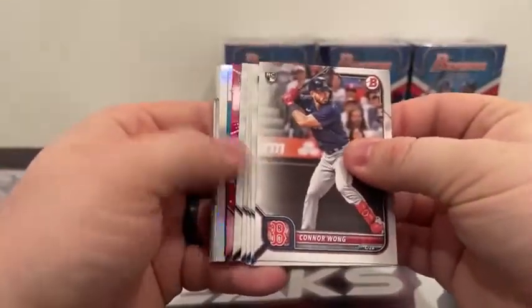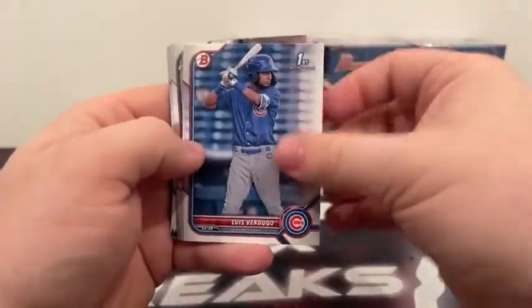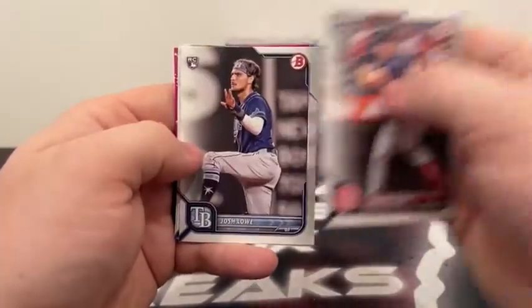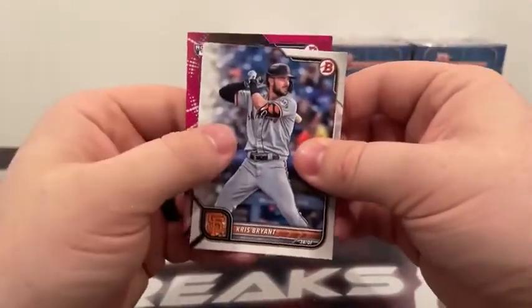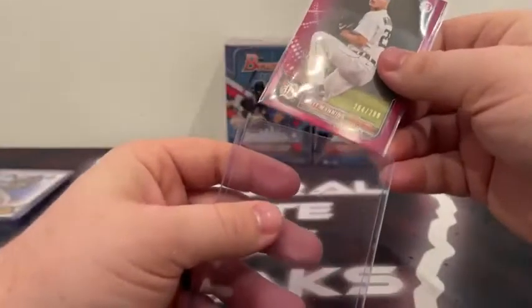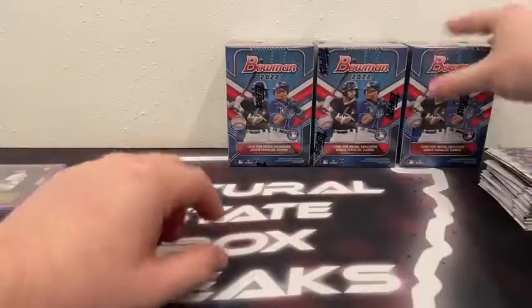Takes us back to our pink paper. Got a High Five Futures — Brady House, Henry Davis, Luis Verdugo in the first Bowman, Austin Martin, a first Chrome Braylon Minear, Diego Velasquez, a rookie Connor Wong, Josh Lau, Nelson Cruz, Max Scherzer, and behind Chris Bryant it is a rookie — it is Detroit, and it is Matt Manning at 284 out of 299 for Detroit. Nice hit there for the Tigers. So our first two boxes have each had a numbered card. Nothing huge just yet — no autograph yet.